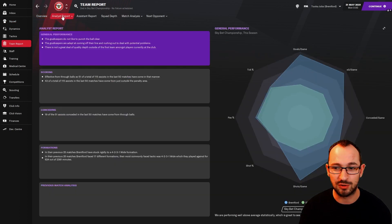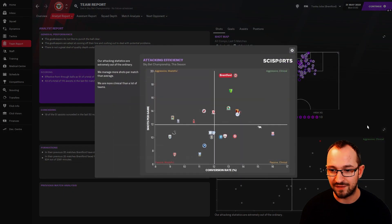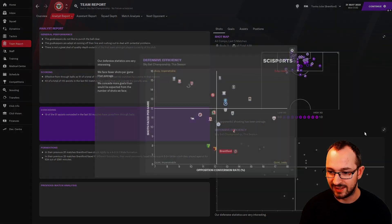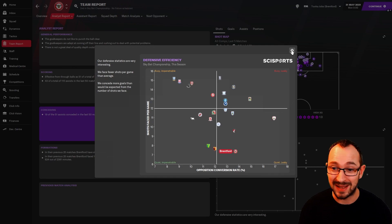The analyst team report shows Brentford's general performance far outperforming the Championship average. Attacking efficiency is rated aggressive and clinical; however, conceding is quiet and leaky — you're not giving up many shots but they're going in. Still, promotion is what you wanted and promotion is what they got.